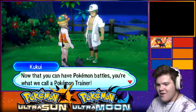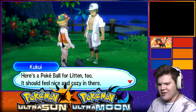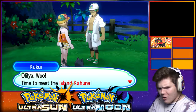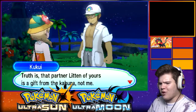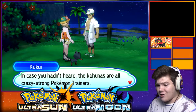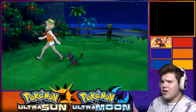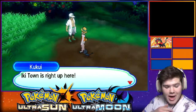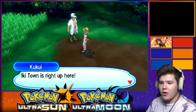Now you can have Pokemon battles - you're what we call a trainer. Here's a Pokeball for Litten. Let's get going up to Iki Town. Litten is a gift from the Kahuna - let's go say proper thank you. The Kahunas are crazy strong trainers. Thank you for cutting out all the tutorial - I appreciate that.